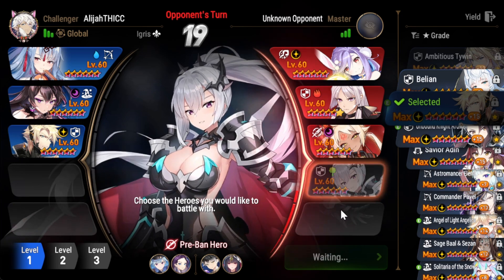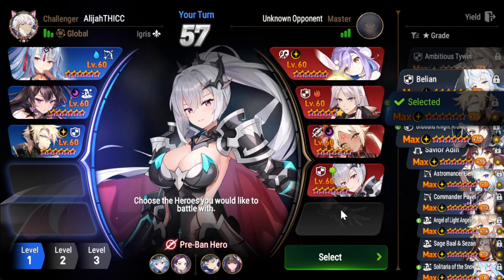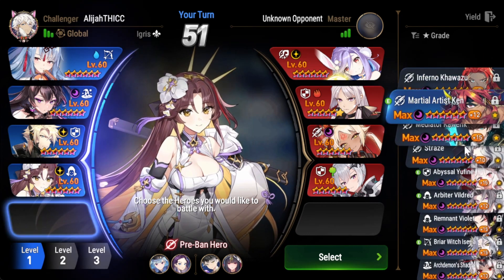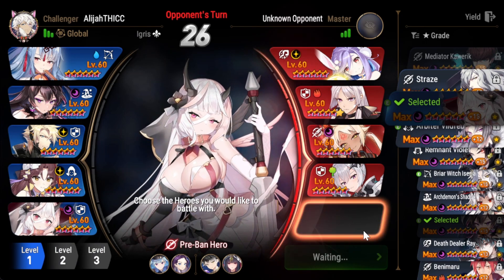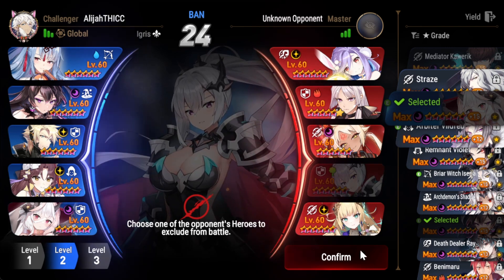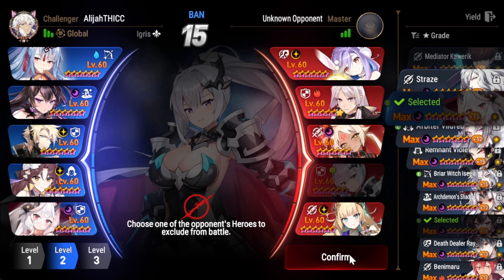They're trying to get somebody with very high attack to pair with C. Lilius, so they're picking Sinya. I wonder who the other option will be. They probably pick Briar Witch because she's open — that would make the most sense. No, they go Little Queen. They go LQC.